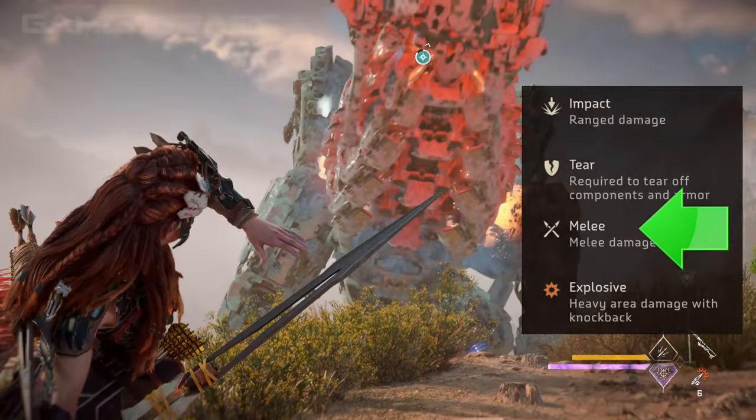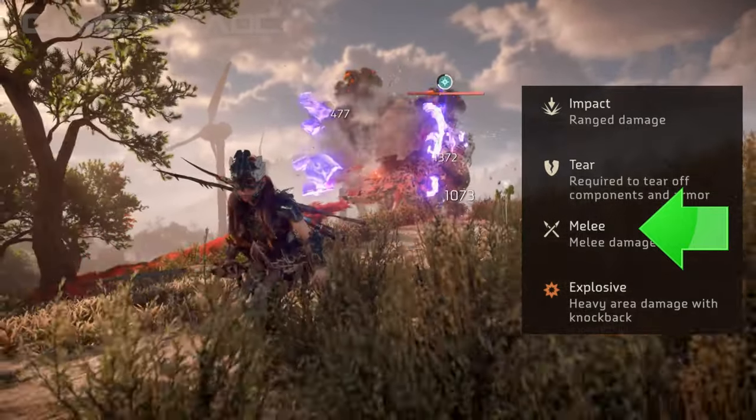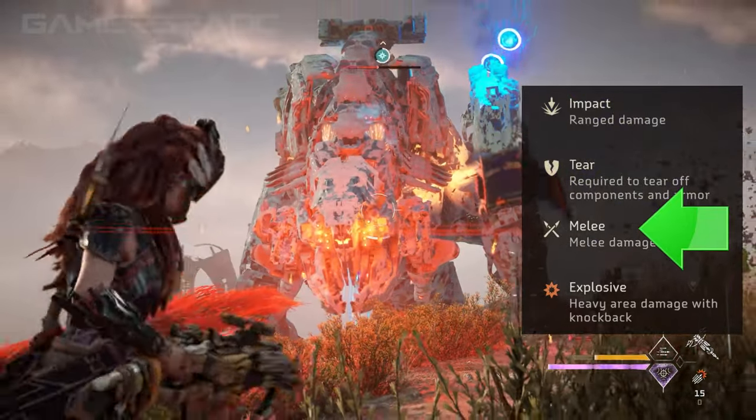Melee Damage, represented by two crossing spears, refers to all close range damage dealt by humans or physical attacks dealt by machines, such as tail swipes or body slams.